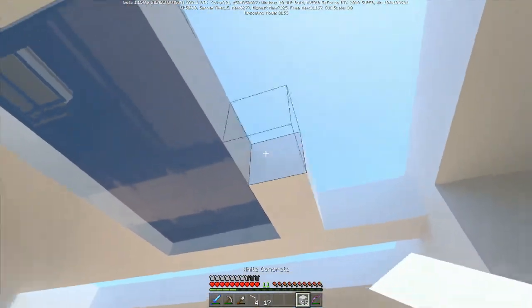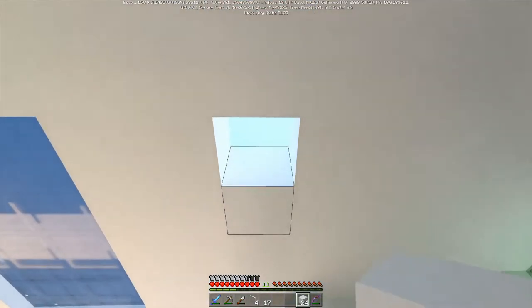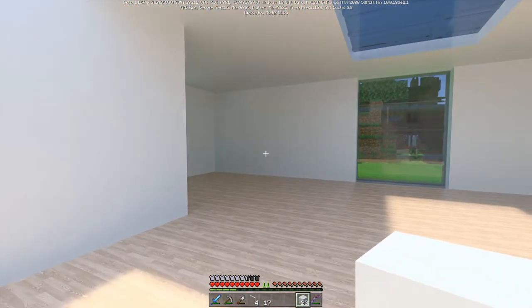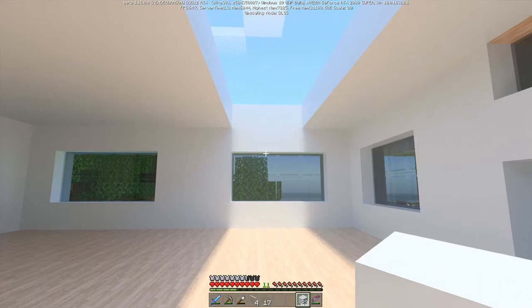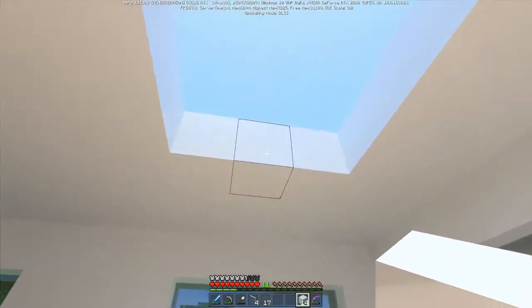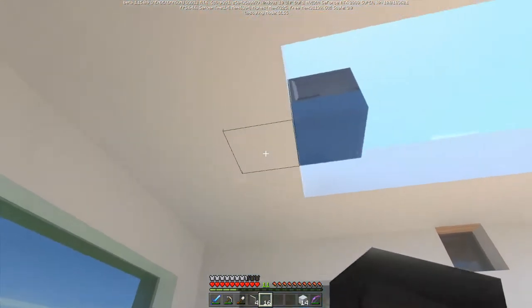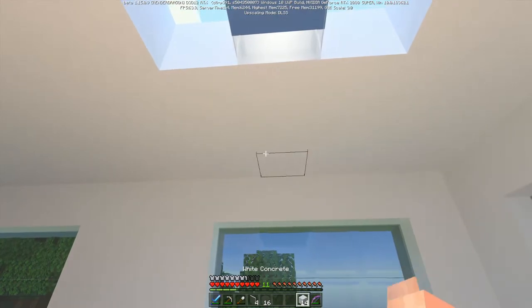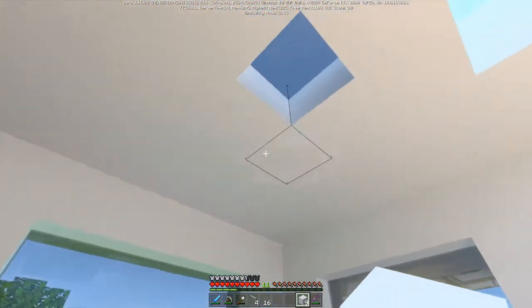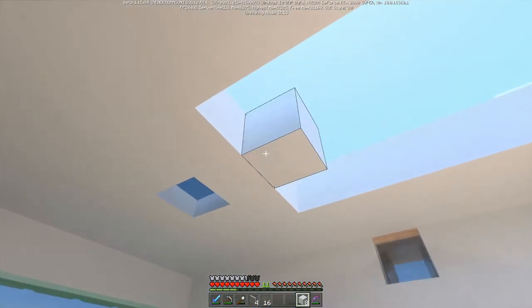We'll fill this in as well. It does look a little bit dark — maybe I should put some little skylights in here. Let's try that: one, two, three across, one, two, three.